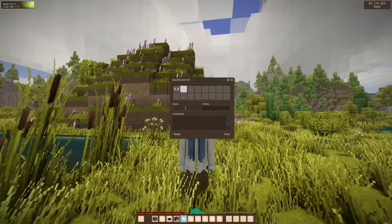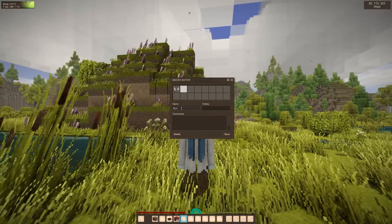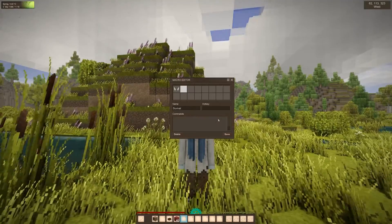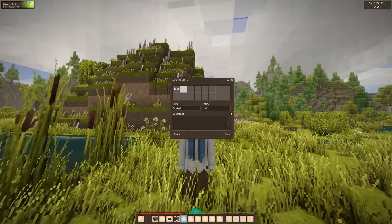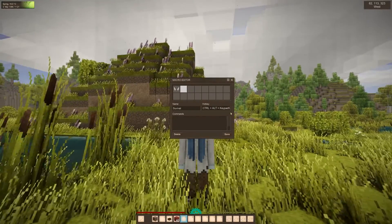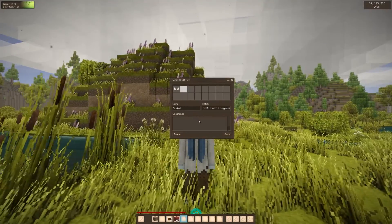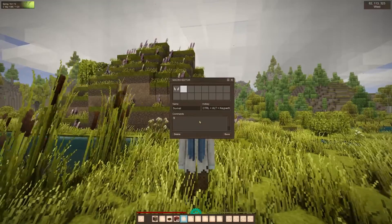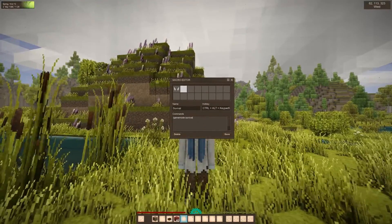If we want to switch back to survival mode, we add a new macro, call it 'survival', assign a key combination again — in this case Ctrl+Numpad 5 — then enter /gamemode survival and press Save again. You get a random icon again.